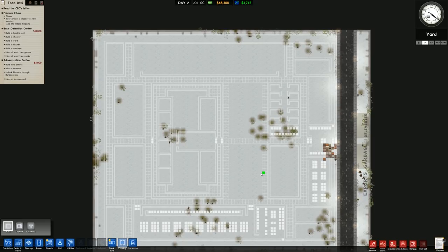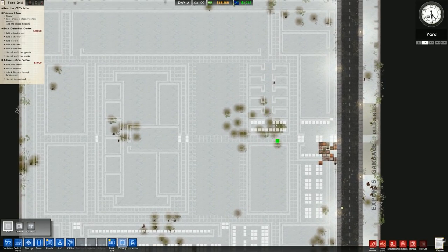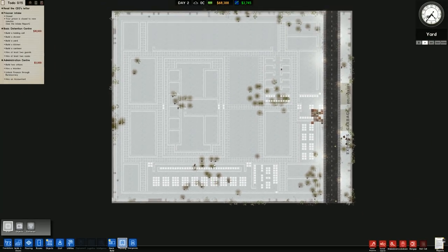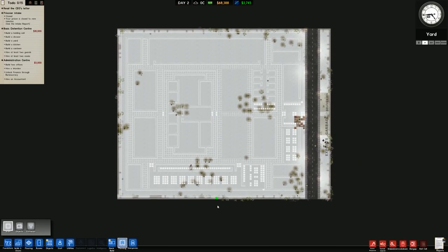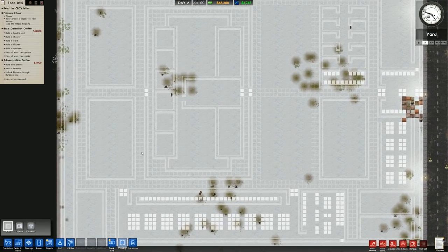We don't have all the buildings we need, but that's not a big problem because some can be left off for now. We only have a total of 20 prisoners in cell blocks A and B, which is nowhere near enough — especially considering each kitchen and canteen can cater for about 80 prisoners each, so 160 in total. That means our expansion to the north and south will be quite prompt.